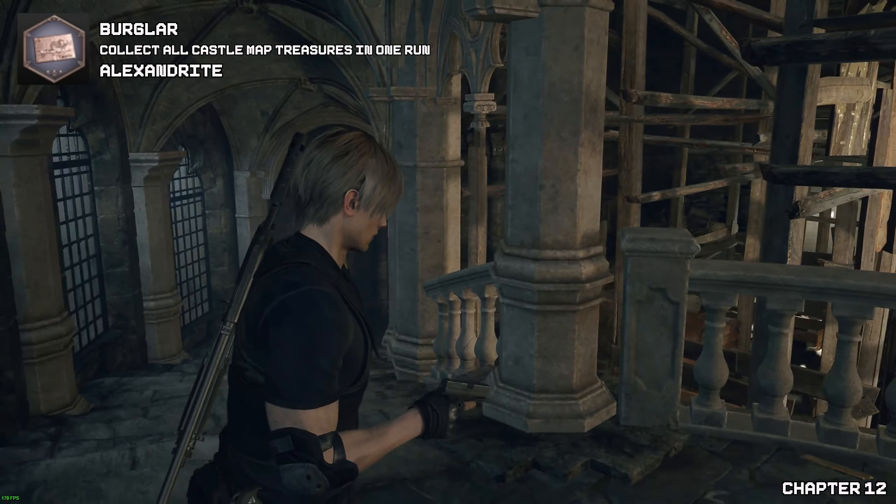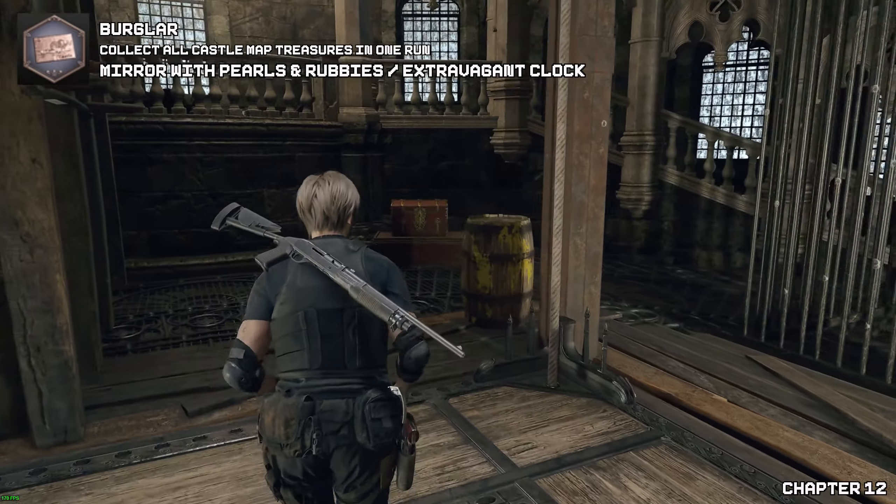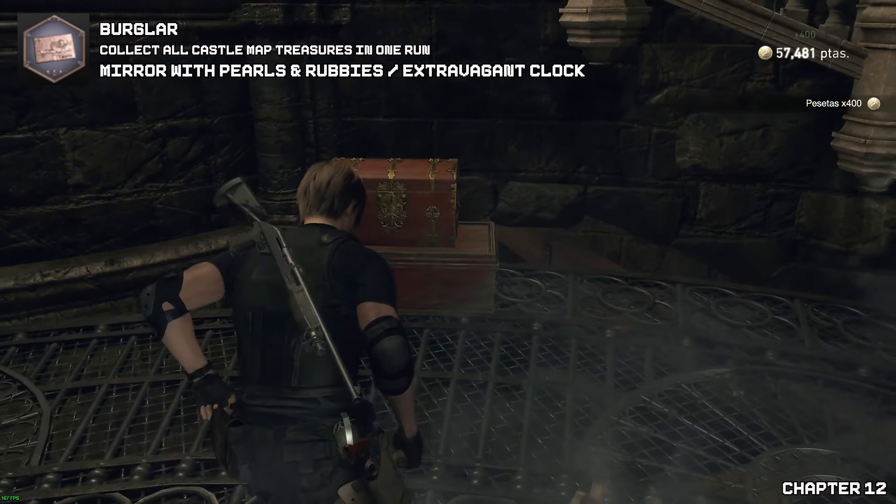Now for the next two treasures. Once we get to the very top, we can press the button that releases the ball to kill enemies if we want to. Before jumping down, go to the right-hand side to find your mirrors with pearls and rubies. Then drop down and you will find another treasure chest located to the left side of the elevator that we need to use to climb to the top.